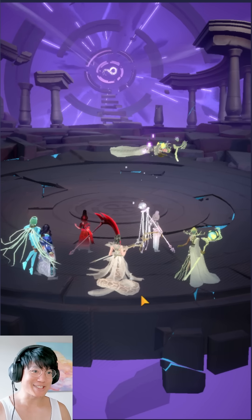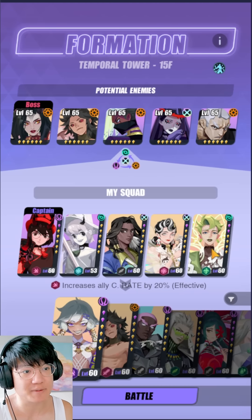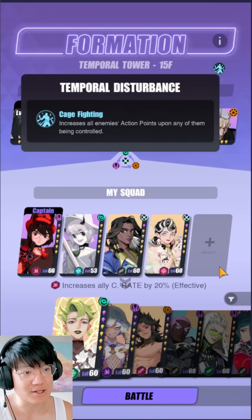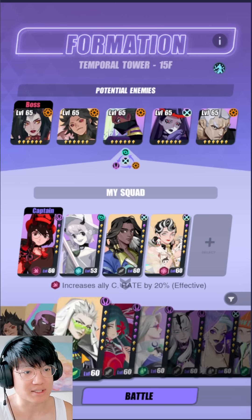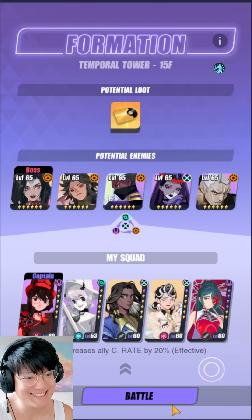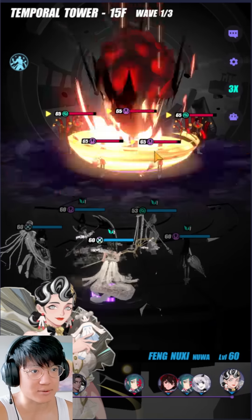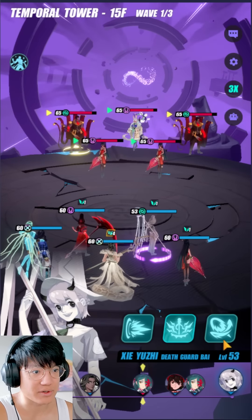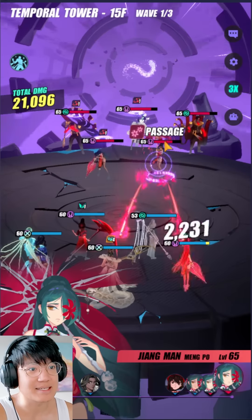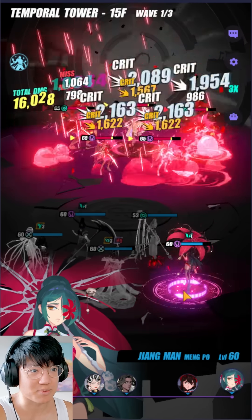We are done with Temporal Tower 10 and we can move on. For floor 15, because there are a lot of infernal espers, it is a little risky to run Sienna — and on top of that, whenever they are stunned they increase all of their AP, which could be a problem. I think I should run my Jiangman instead. We are going to do the same thing — reset their cooldowns — and I'm going to try to gamble a stun here even though it increases their AP. Ideally I want these two guys stunned, but I failed.